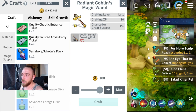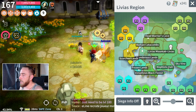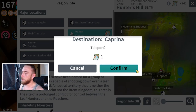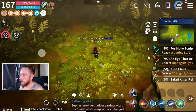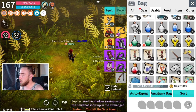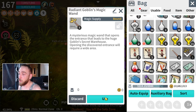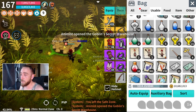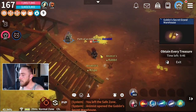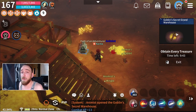You need 10 Goblin Dowsing Rods to create the Radiant Goblin's Magic Wand. Then go out somewhere into the wild — I'm going to go over to Hunter's Hill, basically where I'm living at the moment. Go just outside of the safe zone, open your backpack, go to Usables, scroll down to the Radiant Goblin's Magic Wand. Use that and it's going to pop up a little Dungeoneer. Go inside, then run around and manually kill everything, or just press auto.